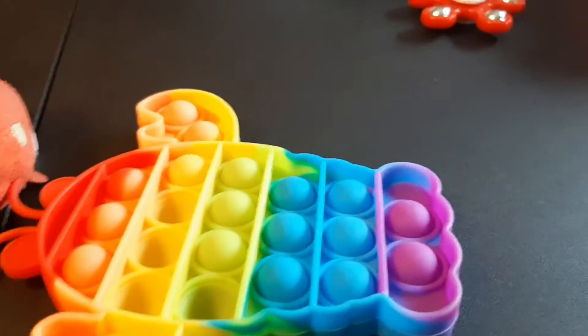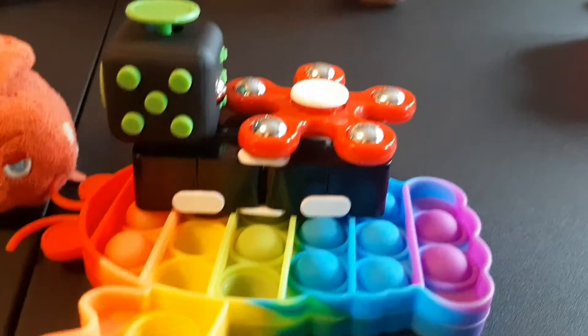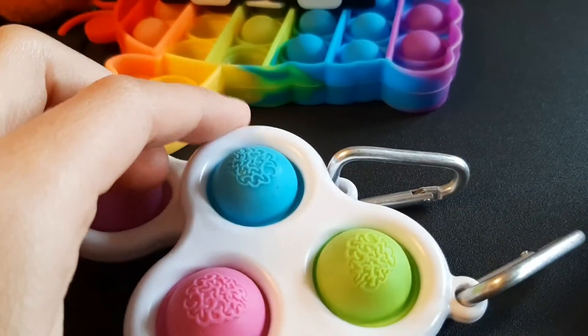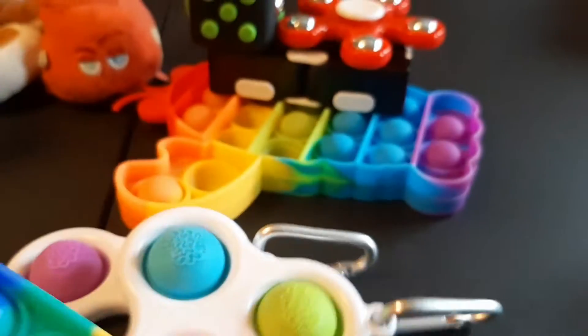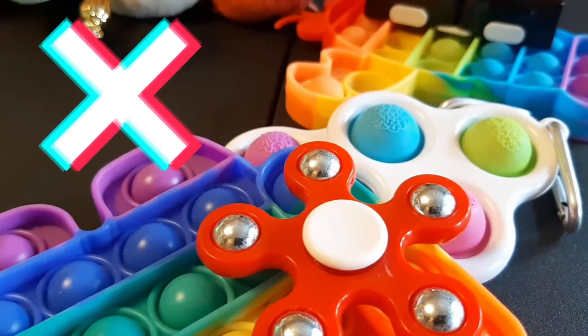Okay guys, this is the last round. It's my turn to offer — I'm going to offer this lobster pop it, this infinity cube, this fidget cube, and this spinner. What do you have to offer? I'm pretty happy with my collection right now. You have to put something down, so I'll just put the simple dimple. Add — and this triple dimple. There's the most popular fidget in there, and an Among Us pop it. One more thing and I might accept — decline! You have to do something else.